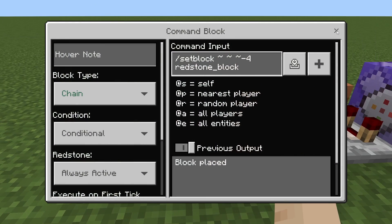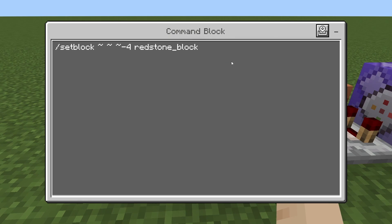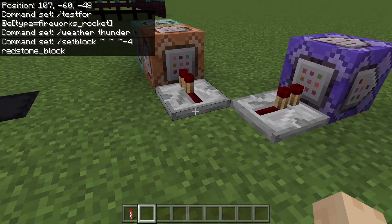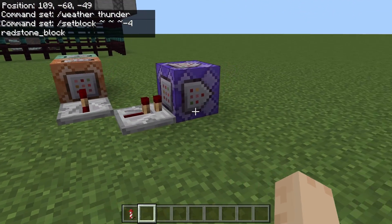The next one here is going to be a chain conditional, always active, with no delay. And that's setblock tilde tilde tilde negative 4 redstone block. This is going to be 4 blocks over here to this spot, and when it comes, it's going to power these other command blocks here.